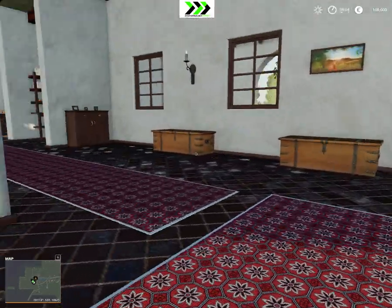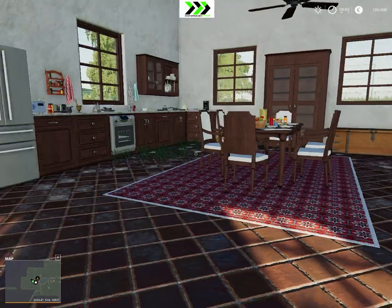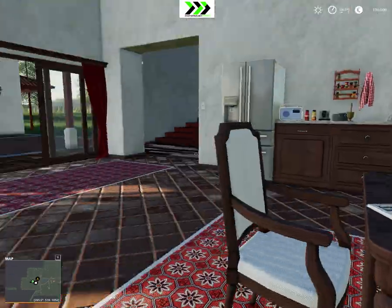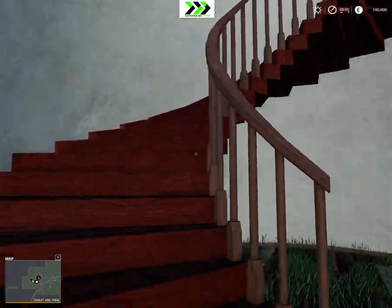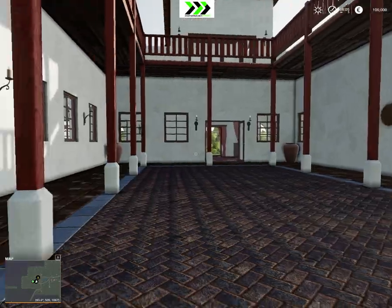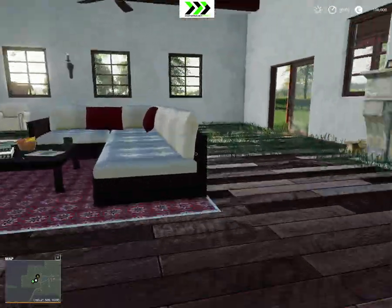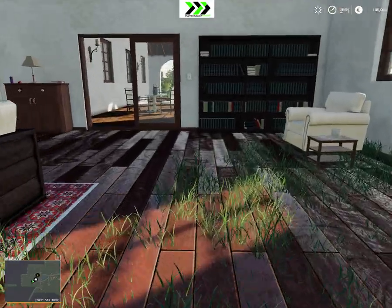This is our house, I guess. Cool house. The kitchen, eating breakfast. You can't go upstairs, sorry. Really nice house, like a villa. We have grass here. We need to do something about the flooring.